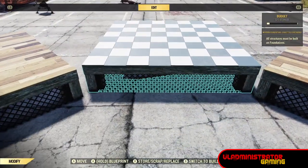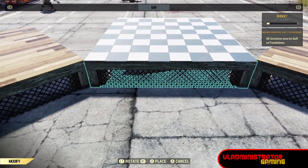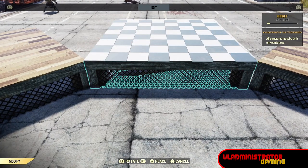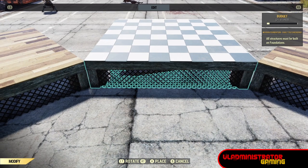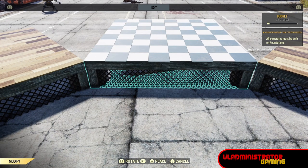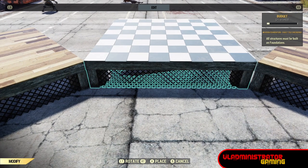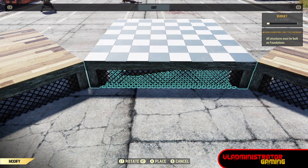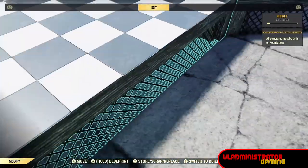Now the next step is to take the foundations we originally used as a guide and push them forward to where they fill in the gap between the corners of the ones we previously placed — this is completing our octagon shape. Take the time to place these and make sure they are point to point on the foundations, and make sure that they are the same height.